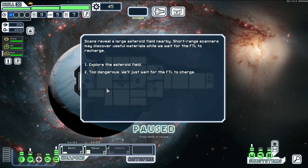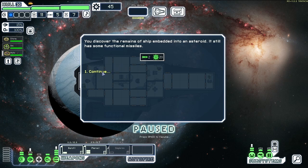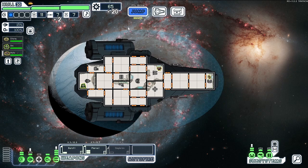Scans reveal a large asteroid field nearby — short-range scanners may discover useful materials while waiting for the FTL to charge. Sure, let's do it. We've got the remains of a ship embedded in an asteroid — it has some functional missiles. Good. Actually, I want to look at... oh, what's this? A storage menu.